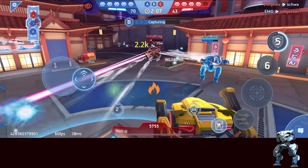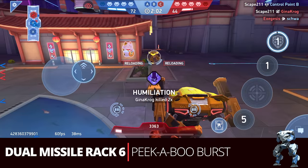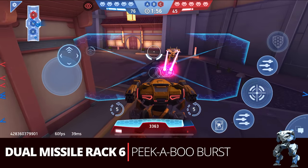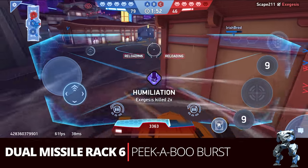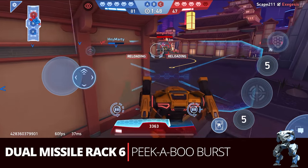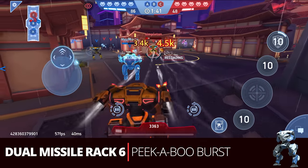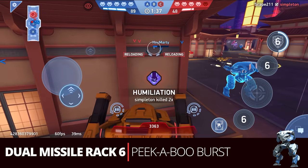Ares can be pretty nice for some hit and run style attacks. This would be the dual Missile Rack 6 — I call it the peekaboo burst. You want to put up your shield, come around a corner, surprise your enemy with some rockets to the face, and then peel back so your body doesn't take much damage. It's a little tougher to do with the Missile Rack 6 early game, but definitely possible and a nice one for early game.